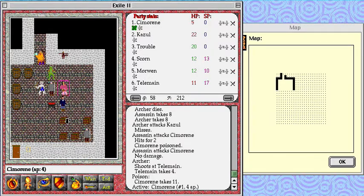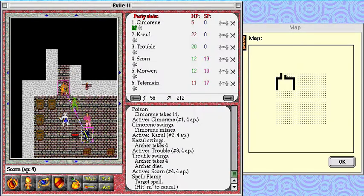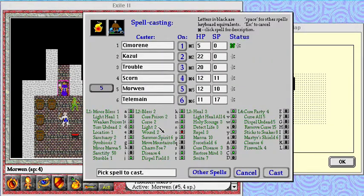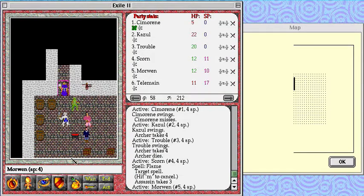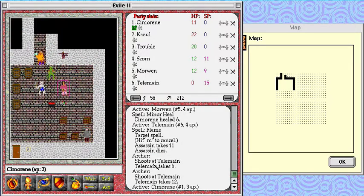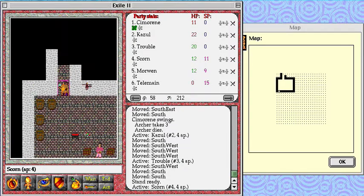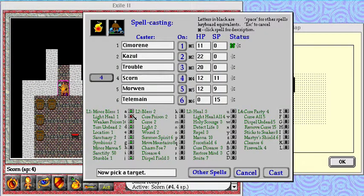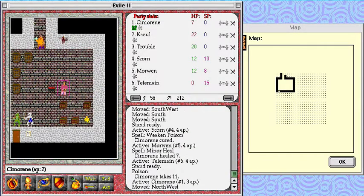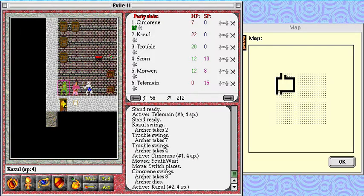Yeah, assassins are bad news — they can poison you. Fortunately we've killed more of them, so they are slightly less damaging to me. I hoped that would happen. Simmarine got a kill in — nice.